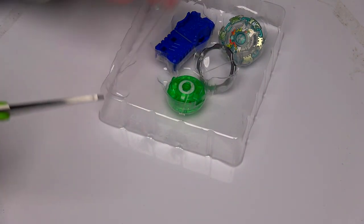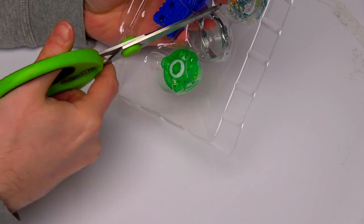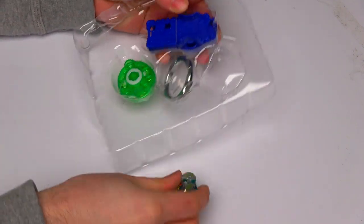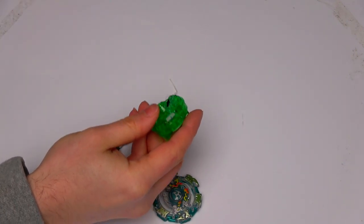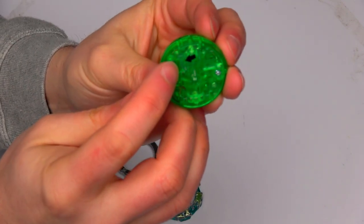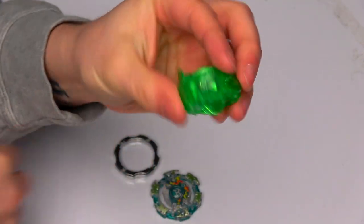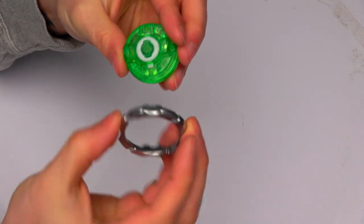We're not going to take the launcher out because honestly it's not that great and I've got better launchers anyway. Let's get all the pieces out. When you first get your Rip Fire base, you're going to see this little pulley thing - you need to pull that out. There you go, it's out now. When it starts spinning you'll see the lights, but it's not going to work just sitting still.